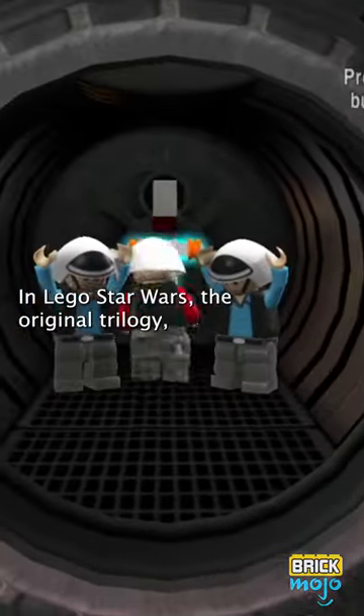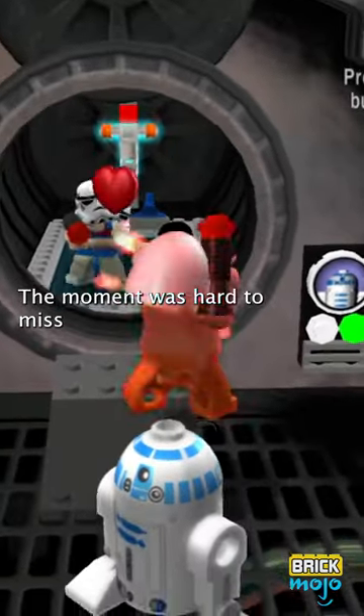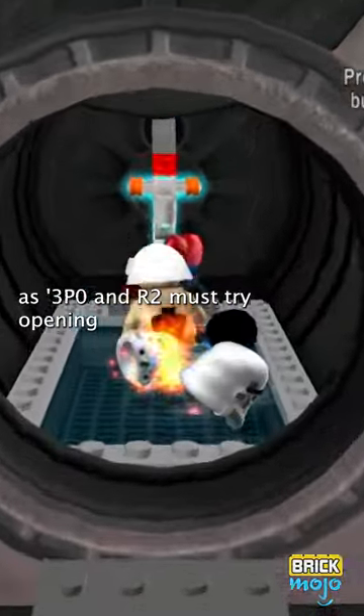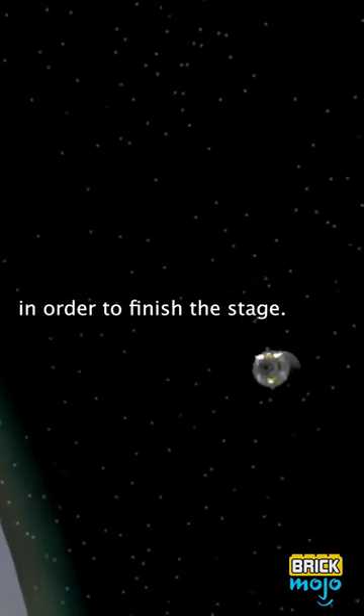In LEGO Star Wars The Original Trilogy, there was an encounter with bathing troopers in the very first level. The moment was hard to miss, as 3PO and R2 must try opening different doors to escape pods in order to finish the stage.